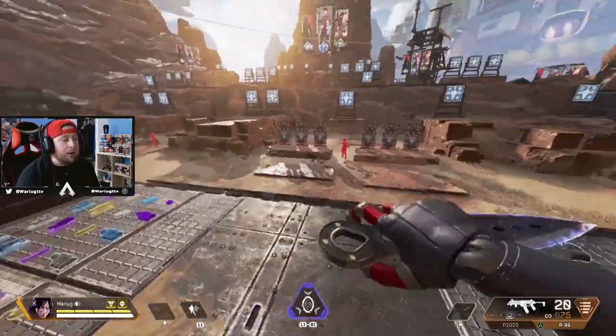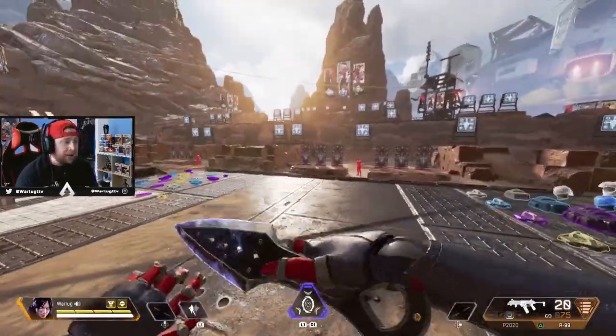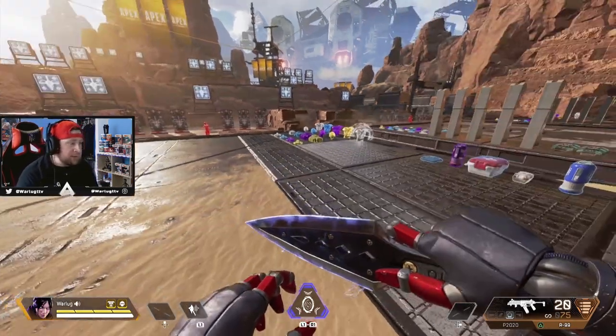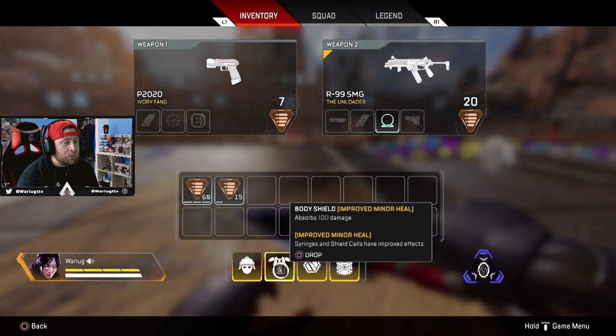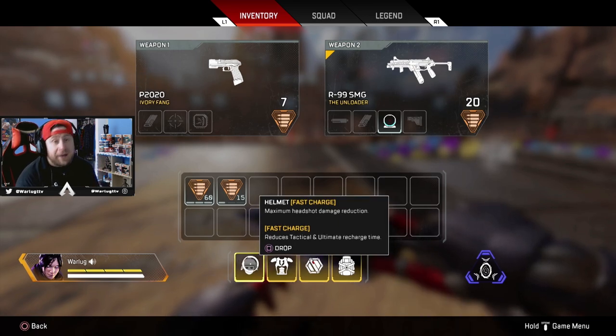We are here in the firing range. We're going to go over each gold item in the game, what it does, and what legend should it be paired best with. I have all four here and we'll go over each one and talk about which legends should have these when you find them.